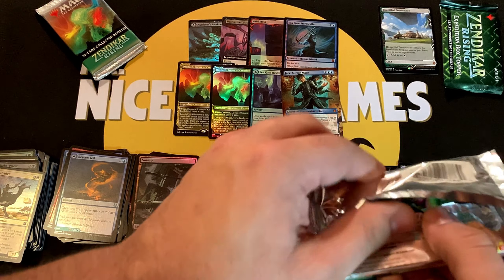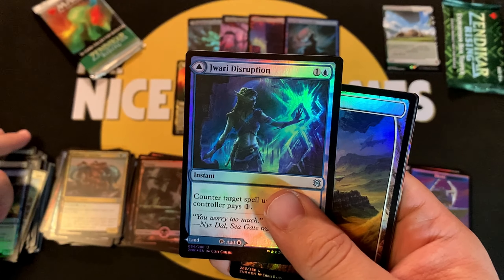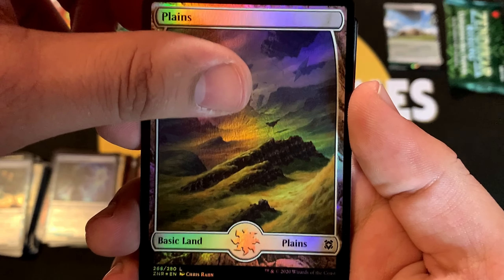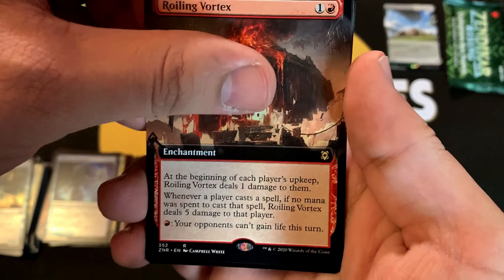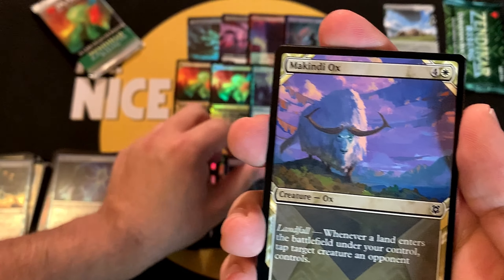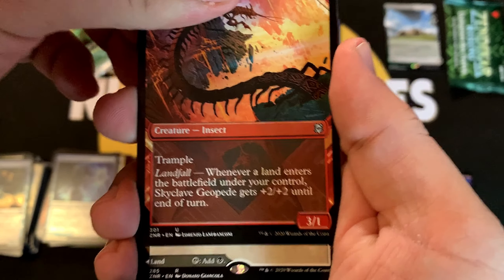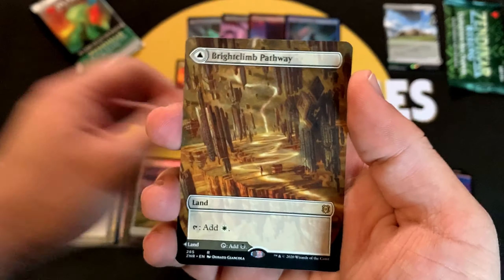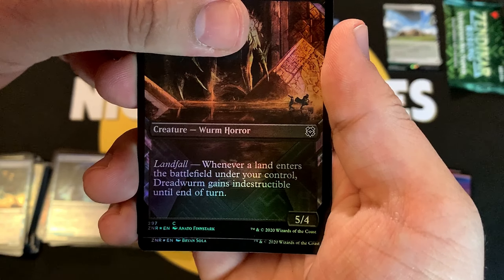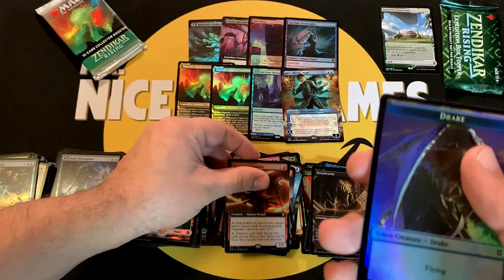Two packs left. Jwari Disruption — very cool — Jwari Ruins for the modal DFC, Plains for the second-to-last Plains, and Roiling Vortex non-foil extended art, followed by a Maddening Cacophony pack regular rare. Our two common/uncommon non-foil showcases: McKindy Ox, Skyclave Geopede. Into a rare: the Brightclimb Pathway — very cool non-foil — and Grimclimb Pathway. The Dreadworm foil into the rare Magmatic Channeler box topper, very nice. Drake token.